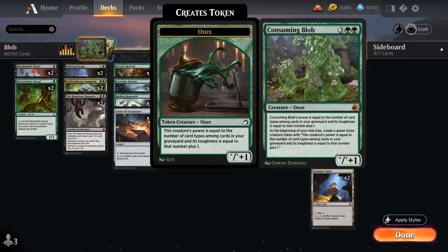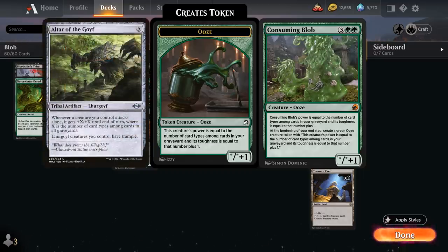In Standard there are seven different card types: Creature, Land, Instant, Sorcery, Artifact, Enchantment, and Planeswalker — so in Standard it can grow up to a 7/8. Fun fact: in Historic you get one additional card type with Tribal, so if you can get an Altar of the Goyf in your graveyard, Consuming Blob could potentially grow up to an 8/9.